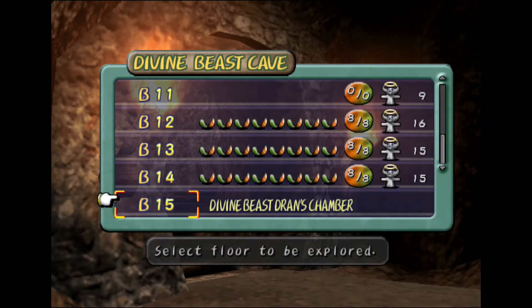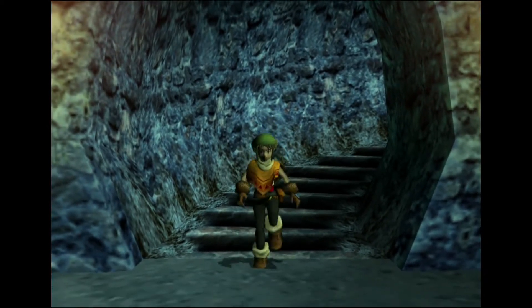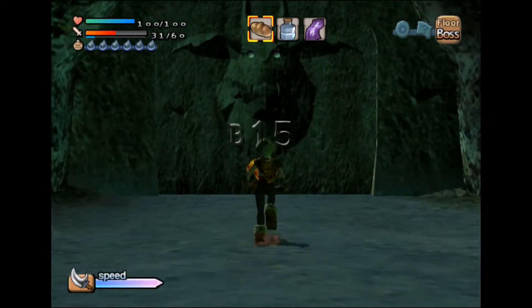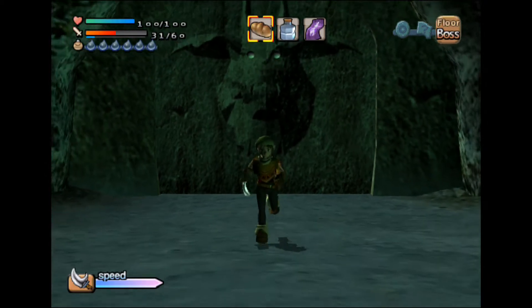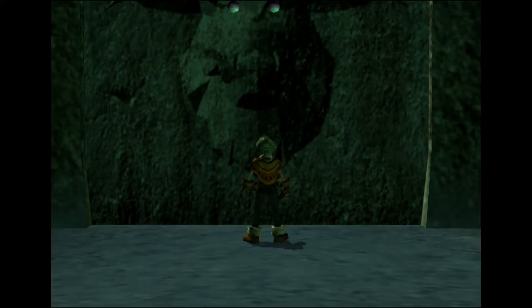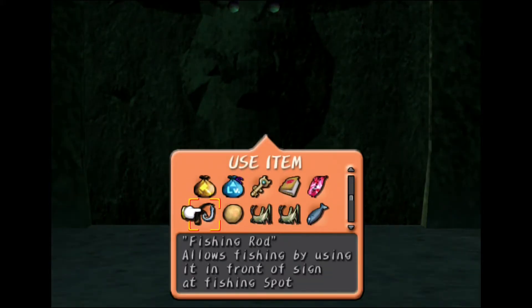B15 — Divine Beast Transchamber. I wasn't sure if there were going to be more dungeon levels, but it's not too surprising. That's pretty neat. There's — yeah, you're supposed to use an item here, just like I thought. Horn Key — key to enter Dran's room.